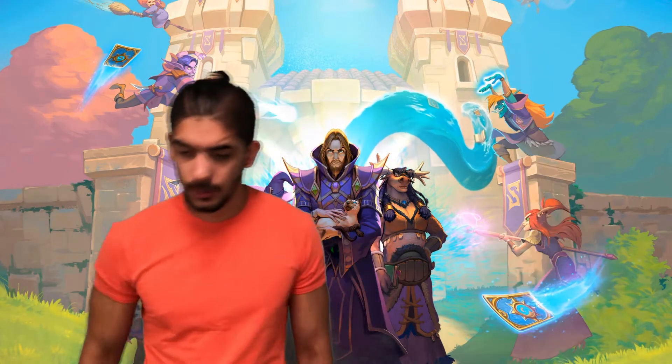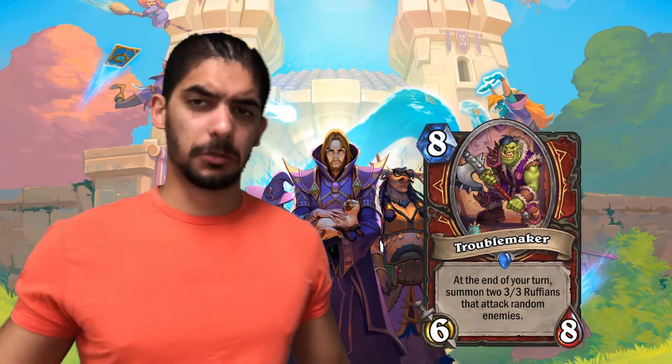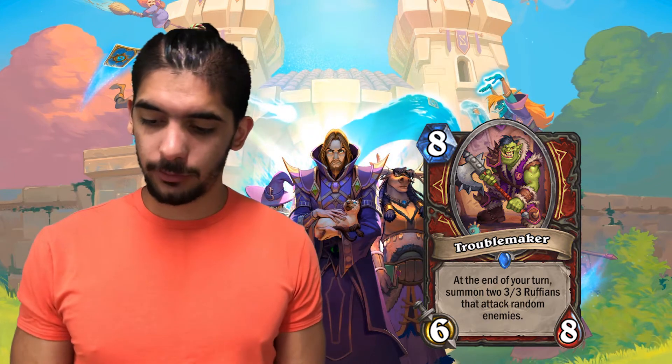Then we've got Troublemaker — Warrior, 8 mana, 6/8. Not the best stats, but at the end of your turn you summon two 3/3 Ruffians that attack random enemies.